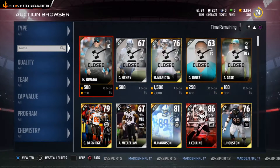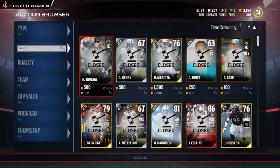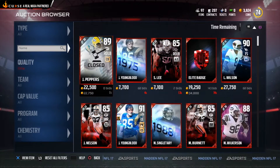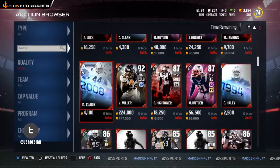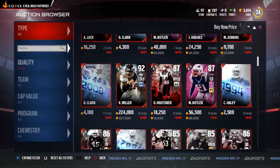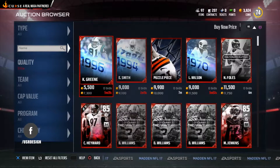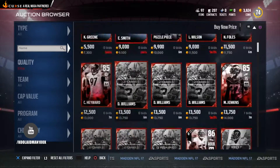I'm going to show you a quick tip to help you find cheaper players. We're going to go to Elites. When you're looking for an elite player they always have the cards mixed up. You can go to the Buy Now price and see the cheapest card available.